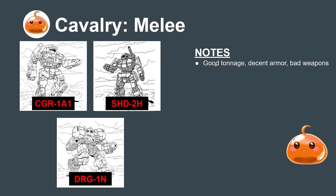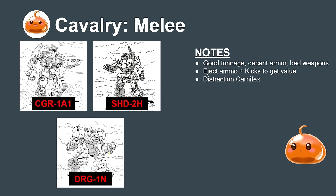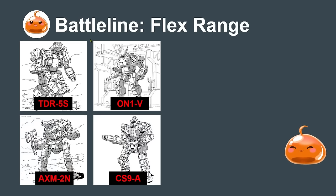The other cavalry archetype is the melee archetype — mechs with good tonnage, decent armor, and bad weapons. You just run them straight in; you can even eject ammo off mechs like the Shadowhawk 2H and Dragon 1N. These are cheap BV mechs used as distractions or things your opponent has to respond to. I really suggest running them in as shock troops and ejecting the ammo.